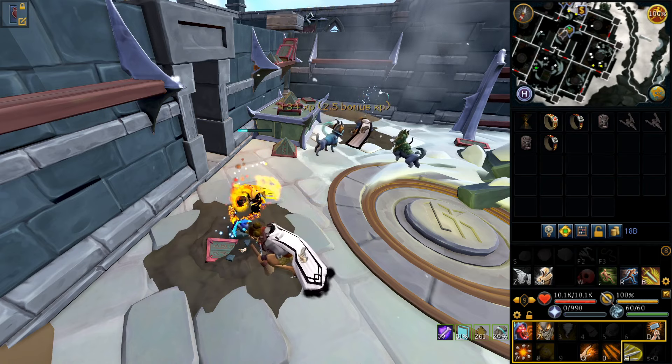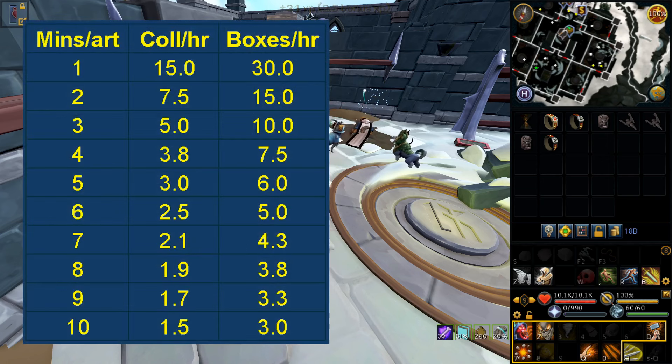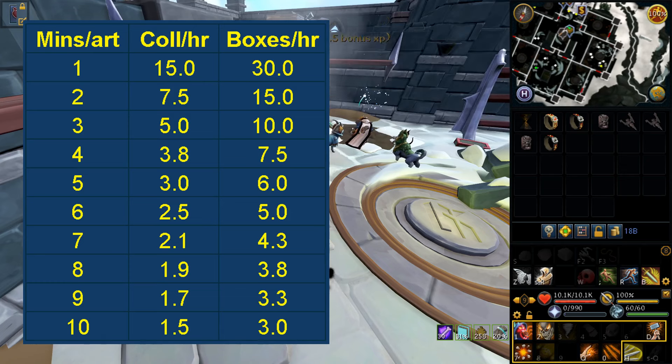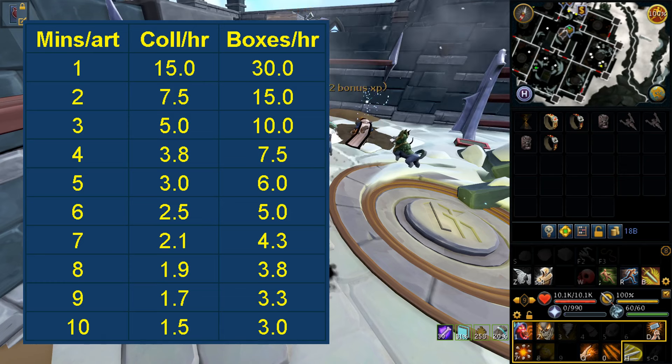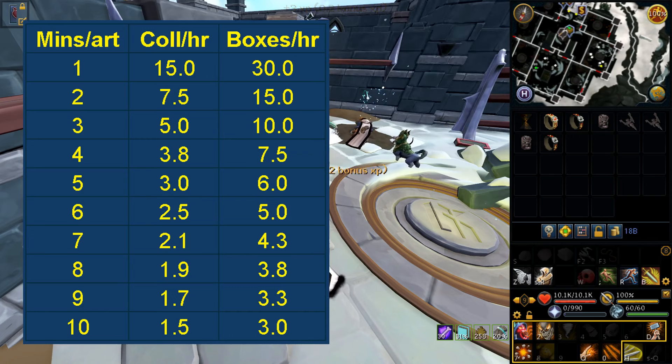Time your own archaeology artifact gathering. In this table I put together, there's a column for how many minutes it takes you to get an artifact. Following that over, it'll tell you how many completions of the whole collection you'll get per hour and the equivalent amount of token boxes from that. Then we need to balance this based on your Dungeoneering level, because the amount of tokens you get from a box scales to your Dungeoneering level.